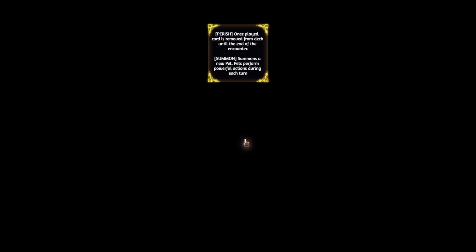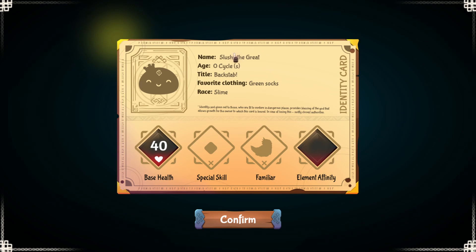I'll go with the defense option. I am Slushy the Great — can't change that. I have zero cycles of life, the title of a Backstab, favorite clothing green socks, race slime. So apparently we're an adventurer that's a slime. Maybe we can morph at some point, but right now we're going with Slushy the Great. 40 health — our road begins!